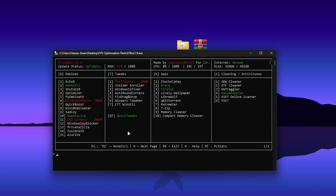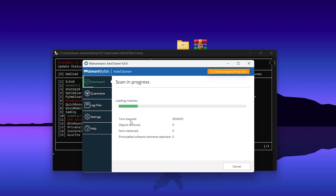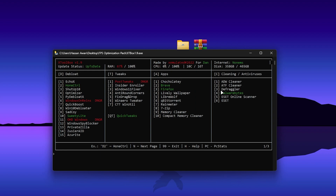Now go to the last section — the Cleaning or Antivirus section. Download ADWCleaner by pressing C1 and pressing Enter. Once it's downloaded, the Malwarebytes ADWCleaner interface will open. Click Scan Now and it will start scanning your Windows files for malware. If any defective items are found, they will be shown here — you can remove them. On my PC there are no threats, so I'm simply closing out Malwarebytes.